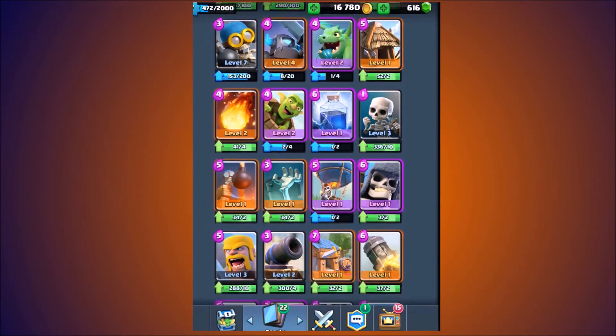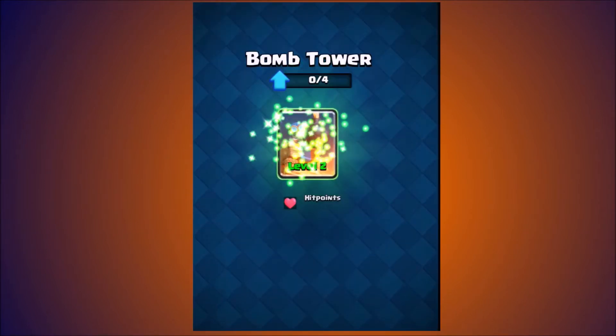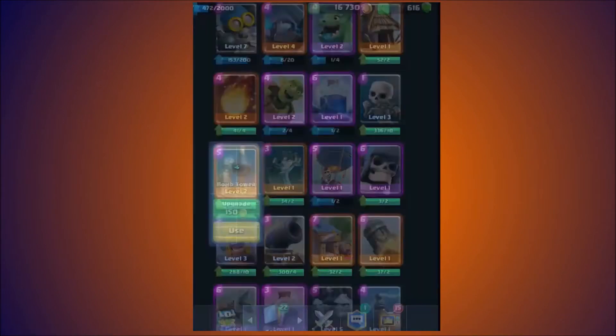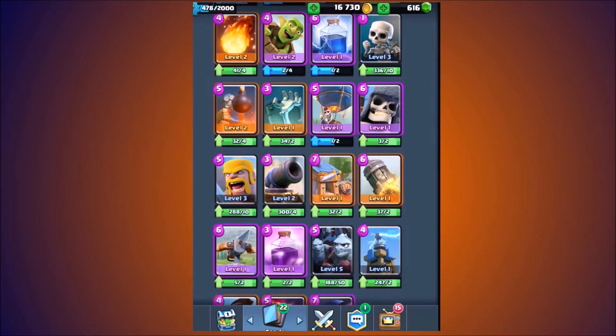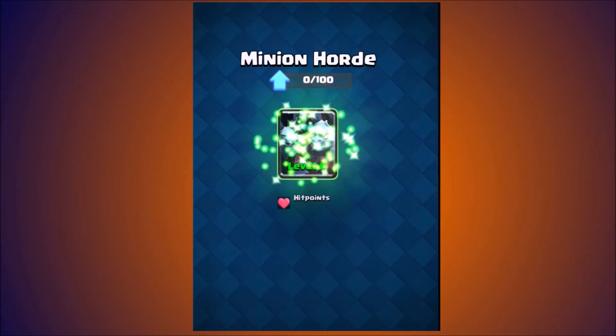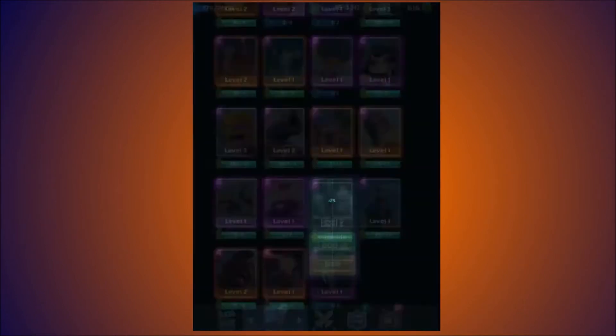Fireball? Nah. Bomb tower — definitely, actually. I never use bomb tower, but I see people in my clan playing with it. Bomb tower is pretty good for taking out barbarians and a lot of ground troops as well. Minion horde? That's a must. Minion horde is pretty good — really good, actually.